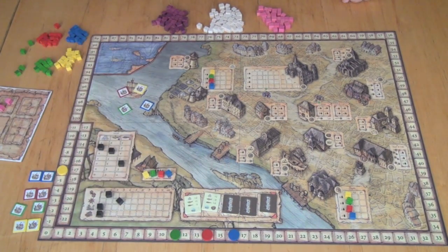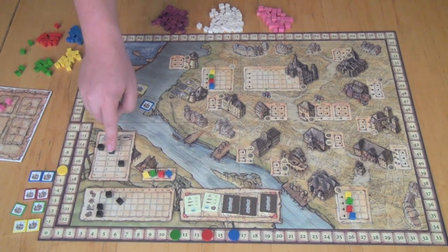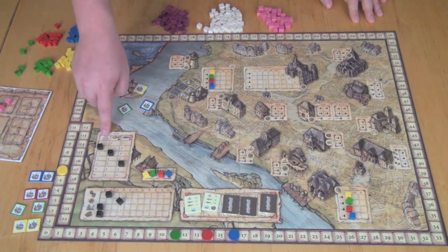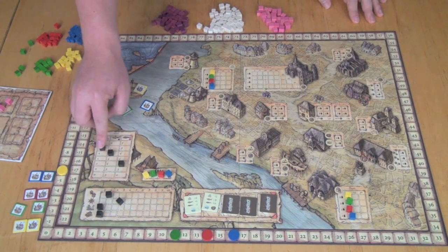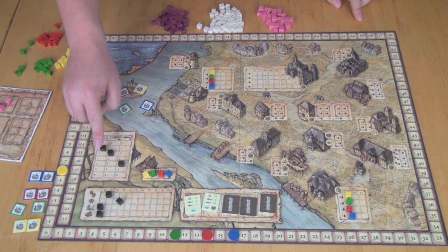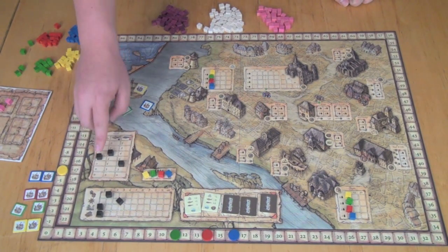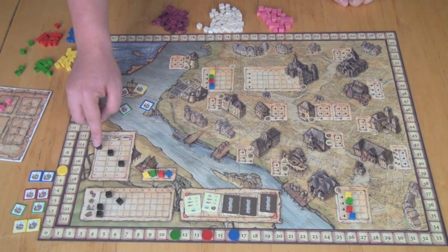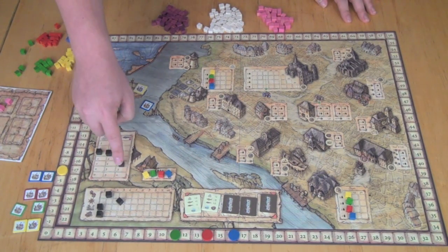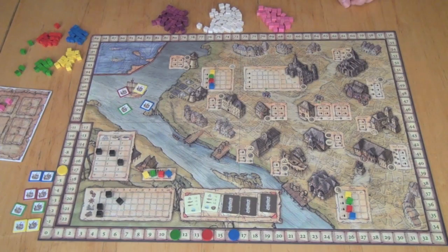The depot can hold as much as the depot track allows — currently six, but you can increase that during the game to hold more salt and fish and sell things at the appropriate time. The last action is the Market action, which lets you either buy or sell from the market. Market values fluctuate based on the turn events and also based on how you sell things. When you sell, you can sell all of one type — salt, purple, or pink. Selling eight salt at a value of two gets you $16, and the price goes down one spot. It goes down once for each group of eight you sell, so selling nine drops it twice. The same works for purple and pink fish. If you want to buy, you pay the market price and can buy as much as you want, as long as you have storage.